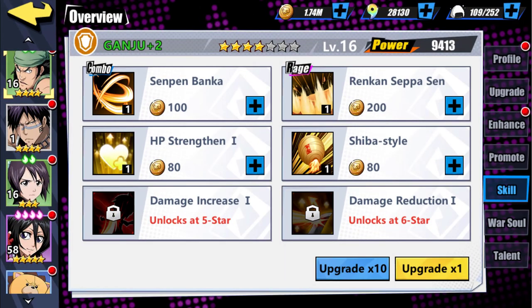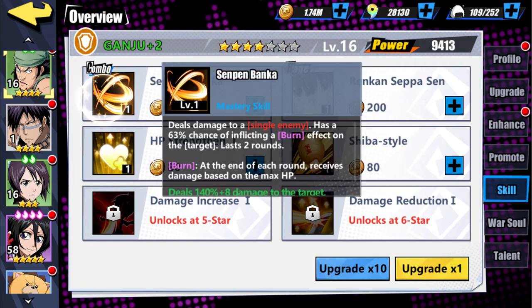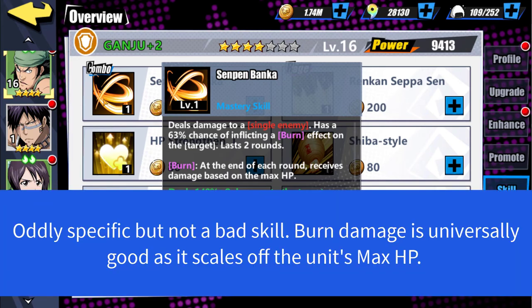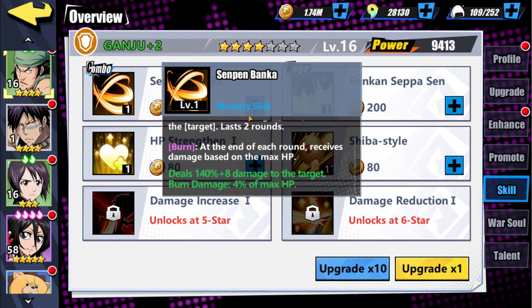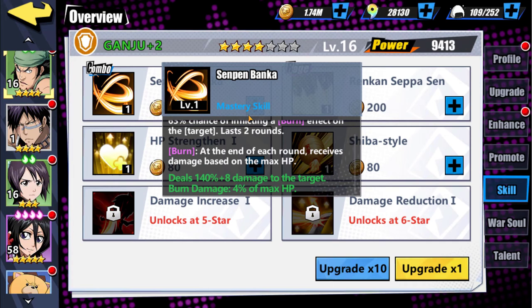For his combo skill we have Senpen Banca, which deals damage to a single enemy and has a 63% chance to inflict burn. That is a weird percentage — I've seen 60, 70, 50, but 63 is oddly specific. As we know from a character like Yamamoto, burn damages the unit based on their max HP, so burn is universally useful. It's 4% per burn of max HP, so within four turns they've already lost 16% of their HP.